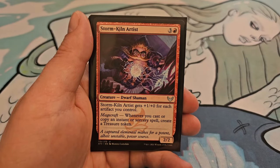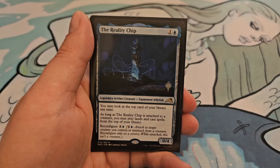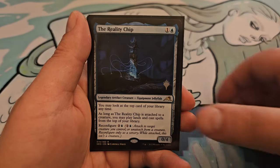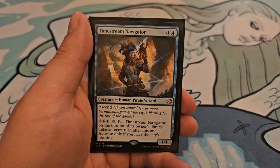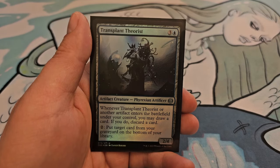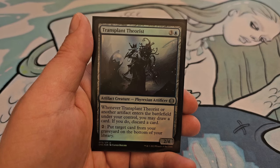Storm Kiln Artist, for 3 and a red, is a 2/2: it gets +1/+0 for each artifact you control, and as Magecraft, whenever you cast or copy an instant or sorcery spell, create a treasure token. Reality Chip, for 1 and a blue, is a 0/4: you may look at the top card of your library at any time as long as Reality Chip is attached to a creature; you may play lands and cast spells from the top of your library. Reconfigure for 2 and a blue. Timestream Navigator, for 1 and a blue, is a 1/1 with Ascend: for 2 and 2 blue, tap and put Timestream Navigator on the bottom of its owner's library to take an extra turn after this one; activate only if you have the City's Blessing. Finally, Transplant Theorist, for 3 and a blue, is a 2/4: whenever Transplant Theorist or another artifact enters the battlefield under your control, you may draw a card; for 2, you can put target card from your graveyard on the bottom of your library.